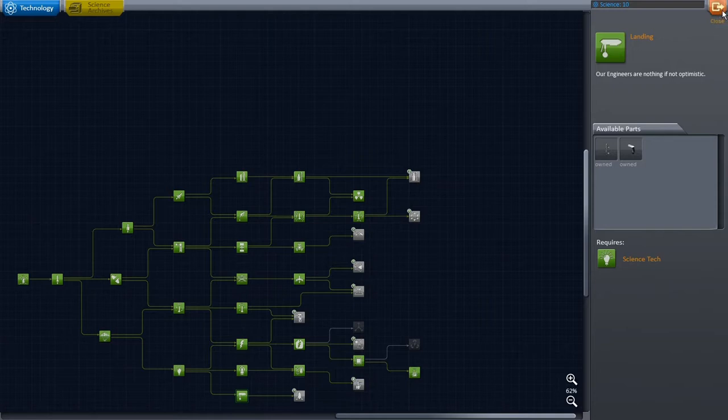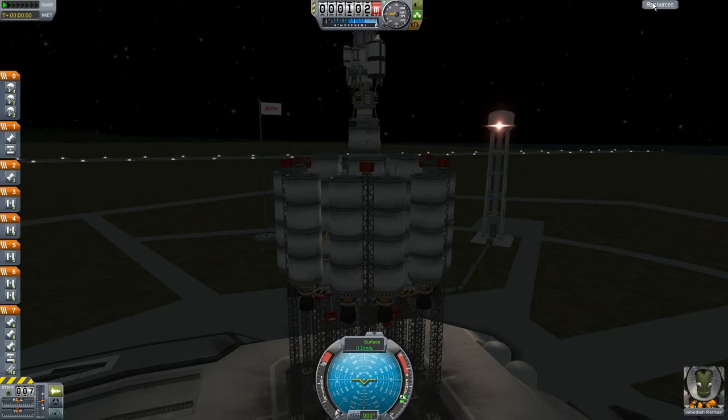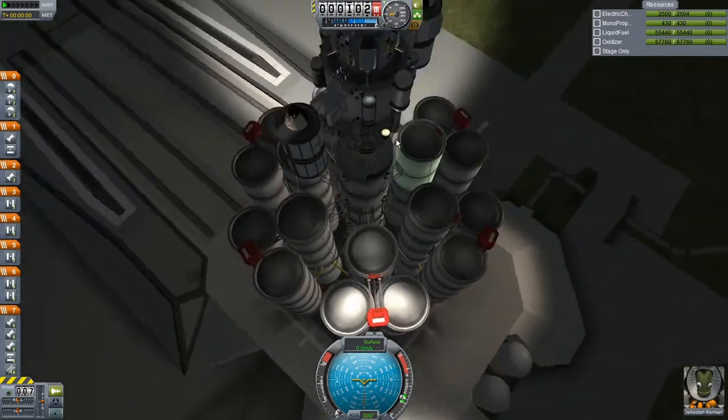I'm going to go ahead and do some building, planning, thinking, pondering, and then I'll be back. Hopefully we'll have some kind of mission plan laid out. Alright guys, we're ready to try out our Drez lander and interplanetary drive. I have no idea if this design is really going to work, but we're going to try with it.